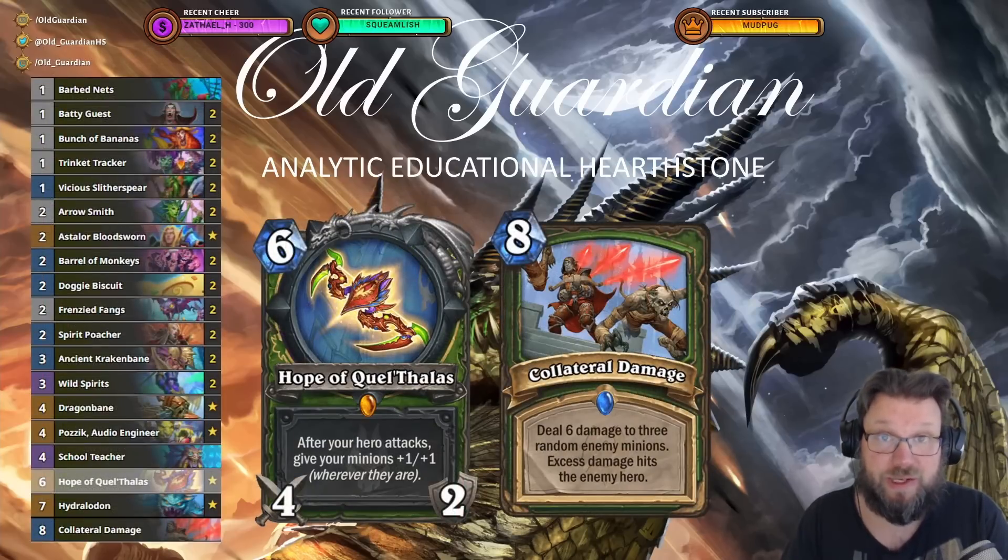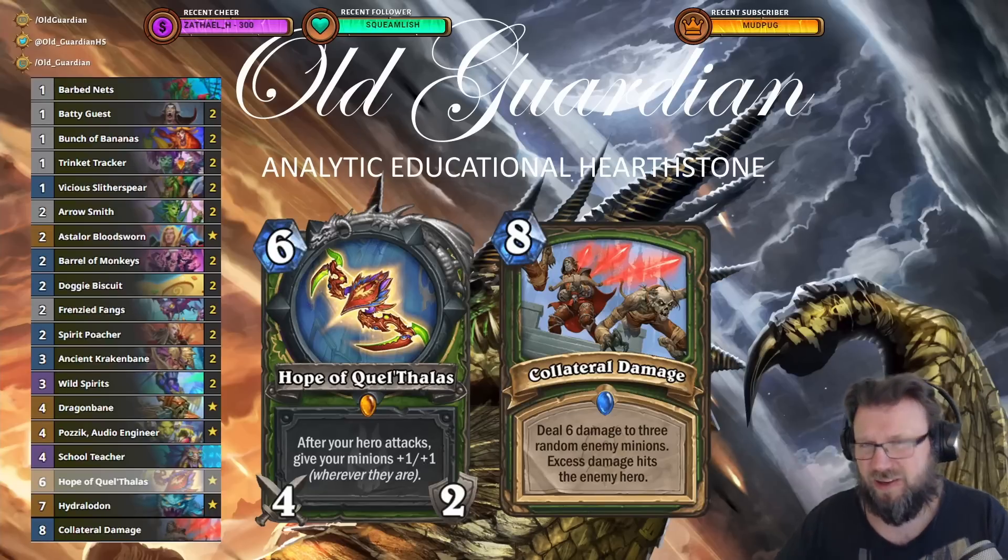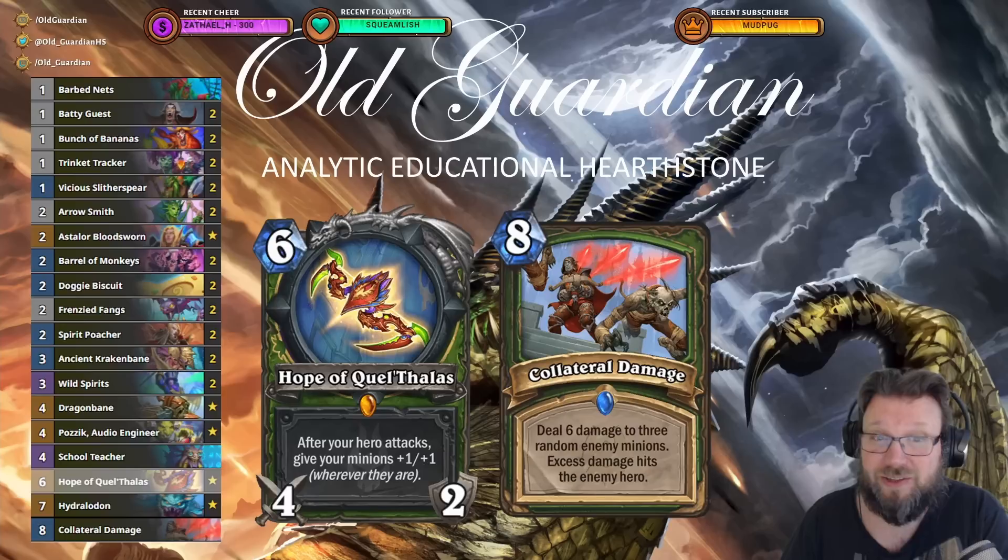Although so far in terms of win rate, these decks are ordered by win rate, and Face Hunter is doing better. This Face Hunter list has been around for a while. Previously, the Hybrid Hunter with King Crush and the Stranglethorn spell seemed to have an upper hand, but right now we're seeing that you want to be really aggressive at the start of a new meta. This Face Hunter deck with Collateral Damage at the top end, Hope of Quel'Thalas, Hydralodon, Poisig, and Dragonbane — this seems to be the way to go at the moment, and it's doing super good.